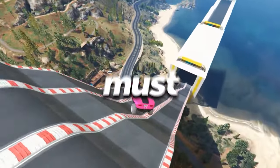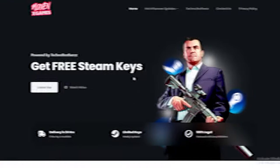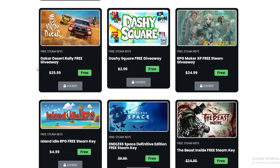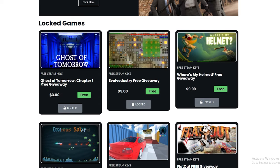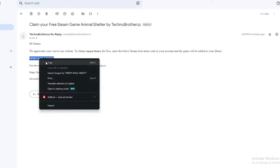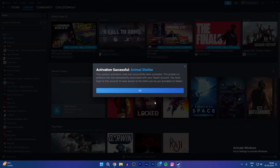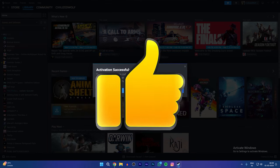25 free FPS games you must play in 2024. Before starting, I wanna talk about Mavenix Games. It is a website that gives away Steam keys legally by collaborating with devs and publishers. They get their games on this platform and you can claim the games by just doing a simple task. I highly suggest you check it out — link is below the like button.